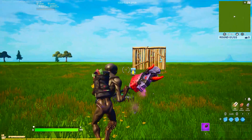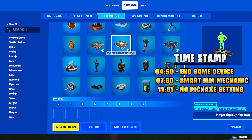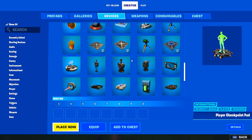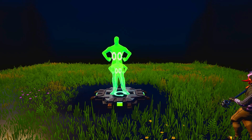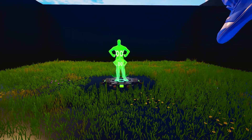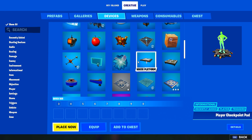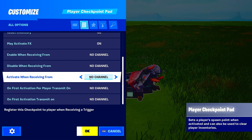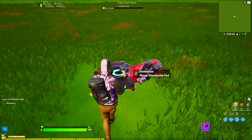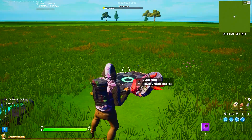That's it for the Phone Booth device. The next new device is the Player Checkpoint device. The new version is placed as a prop rather than a trap and can be freely rotated, copied, and pasted. All existing functionality from the original has been retained. A new setting lets you activate this device from a trigger anywhere — a player doesn't have to physically touch it to enable a checkpoint, which opens up a lot of cool mechanics.